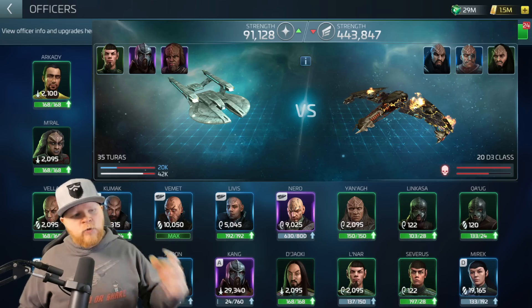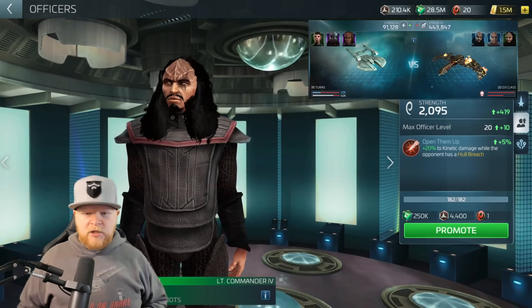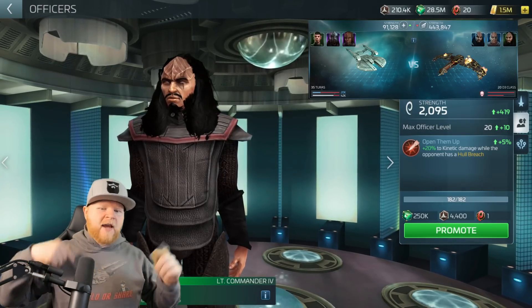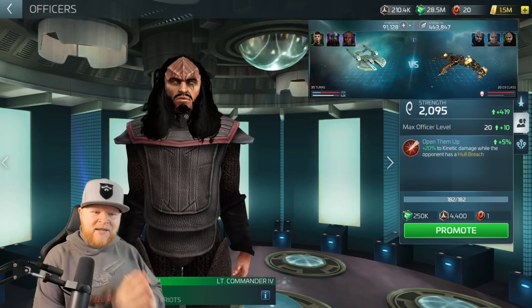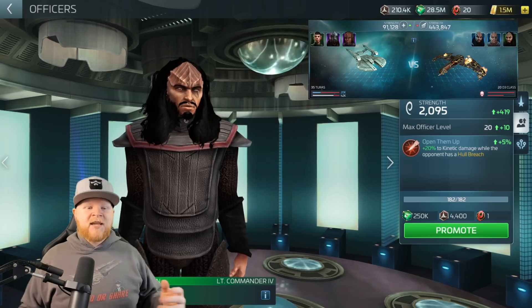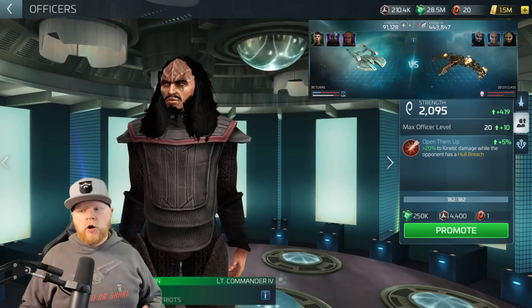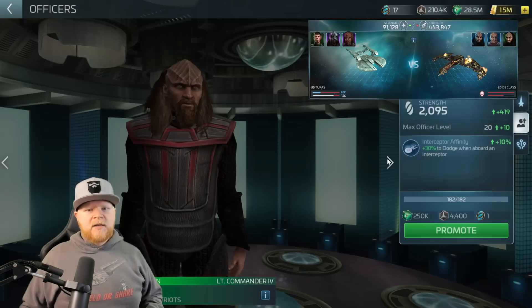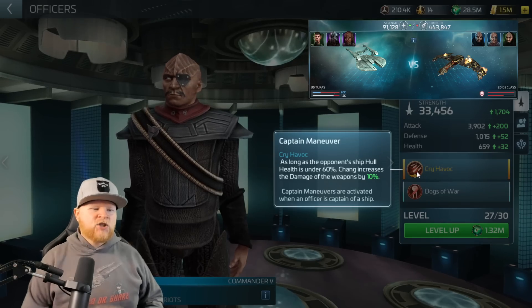Let's start right to left. Koth's ability is a plus 20 to kinetic damage while the opponent has a hull breach, so you've got to have a hull breach active to take advantage of that. Plus 20 kinetic damage is okay. With Kurla we're doing something slightly similar. Moving on to Chang — Cry Havoc: as long as the opponent's ship hull health is under 60%, increases the damage of weapons by 10%.